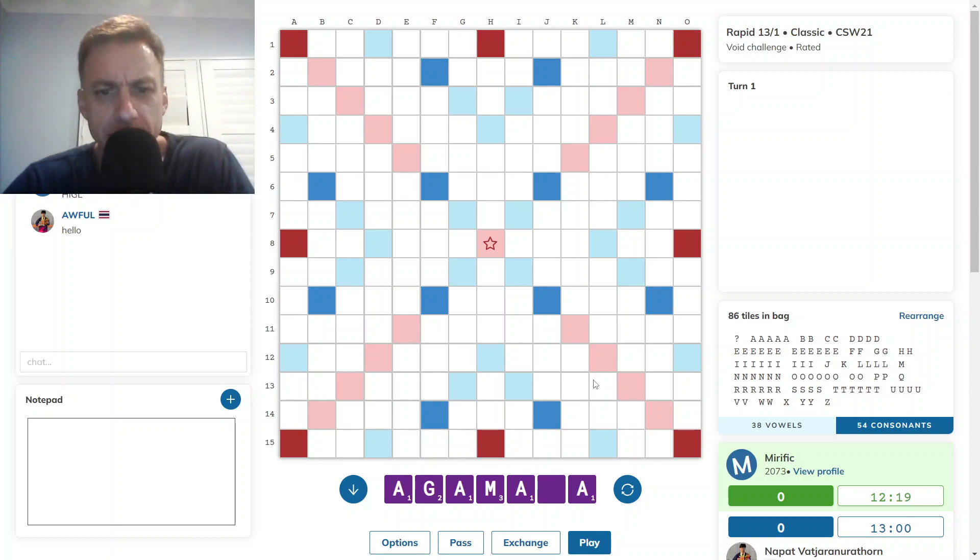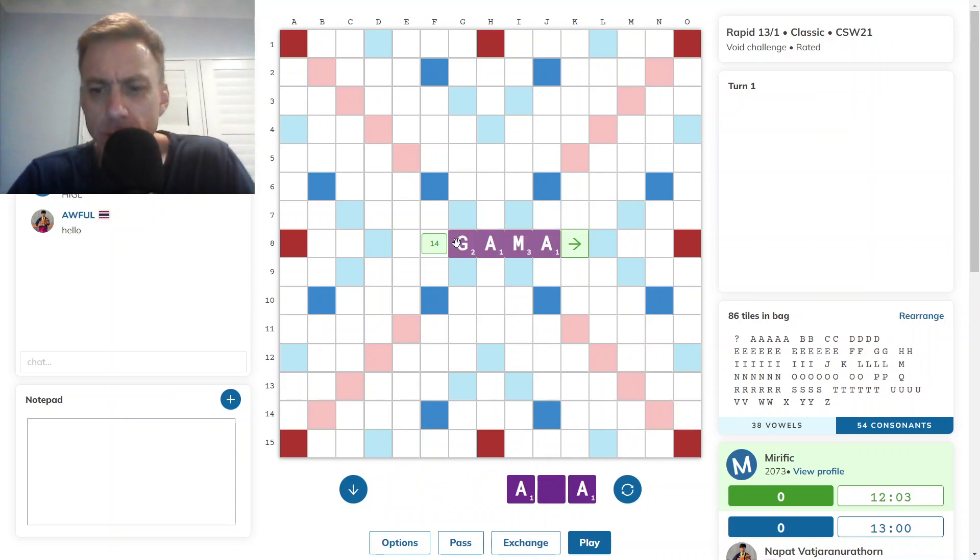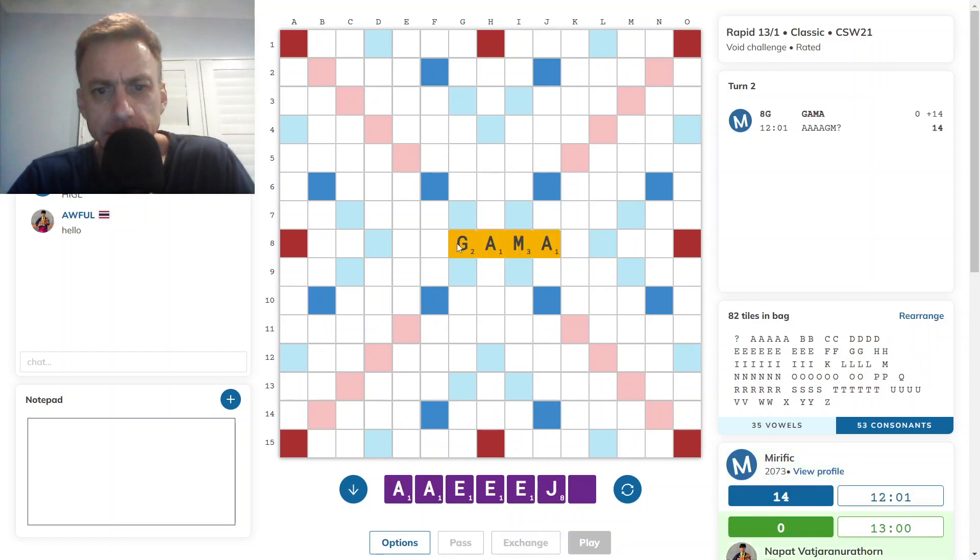Agma is good. Amma. Gamma. Gamma. 14. Terrible pickup — I draw more vowels and the J, so I won't be bingoing here, that's for sure.